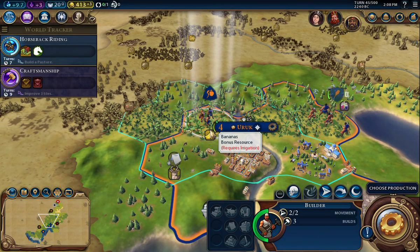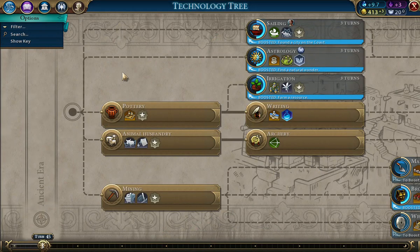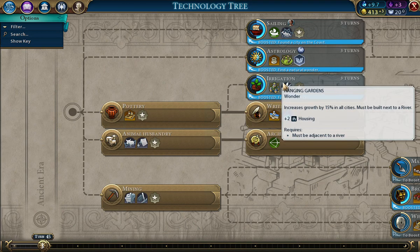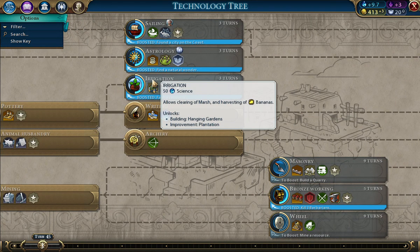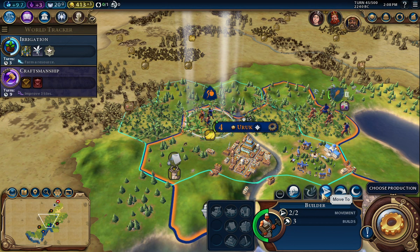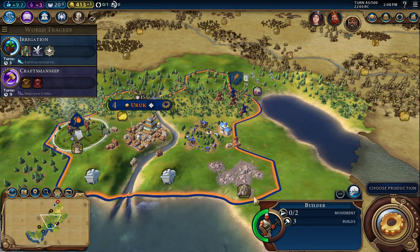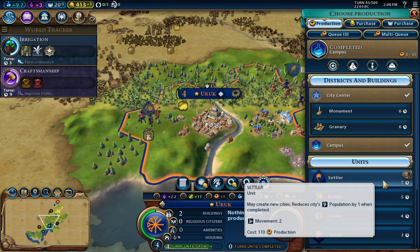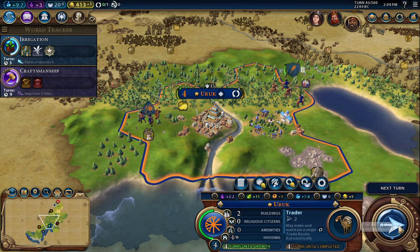The builder requires irrigation — let's see where we're at with tech. I think I am going to go for that — it would be a good choice. Let's move the builder down here and see what we can do, maybe some mining on the stone. I am going to do the trader. All right, let's go.